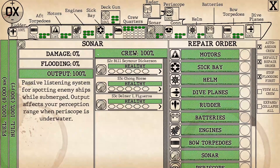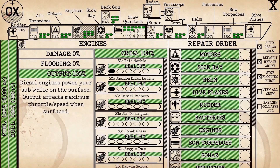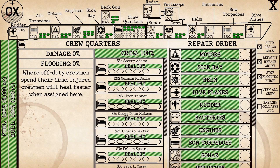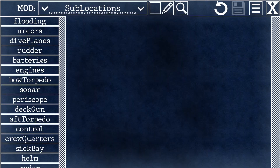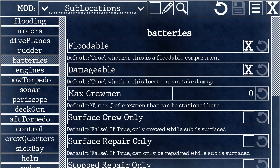I'm sure by now you've used the sub management screen while in the game. In there, you've noticed that your sub is broken up into a series of compartments or locations. In this menu, you can adjust how those locations react to damage, to flooding, and how much crew space they have.